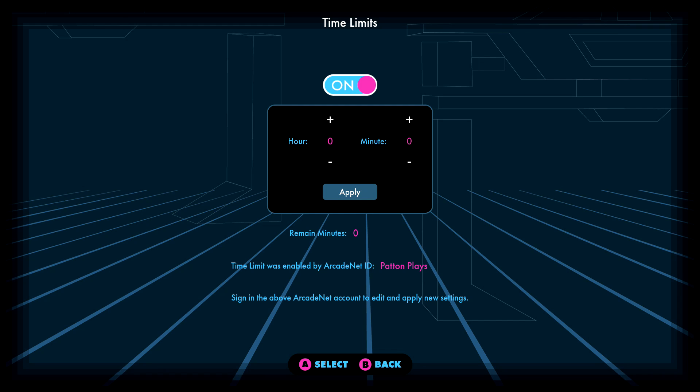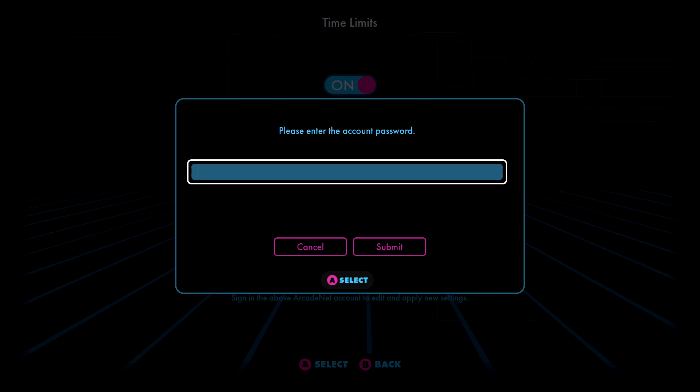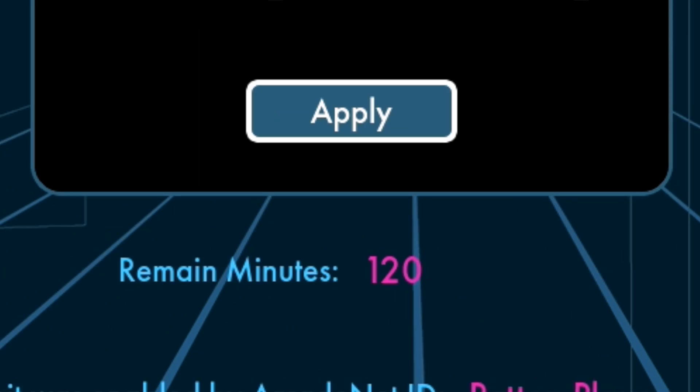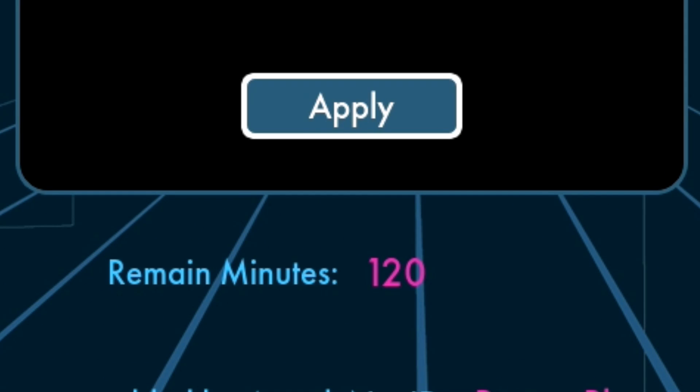After you've entered your password, you can now select how many hours or minutes you want to limit the time on the cabinet. Once you're done, hit Apply one more time and you'll have to enter your password again. And that's all there is to it — below the Apply button, you can now see how many minutes of game time remain.